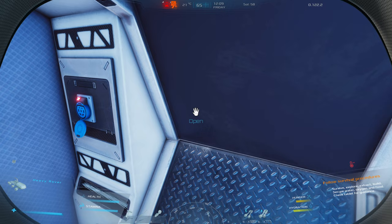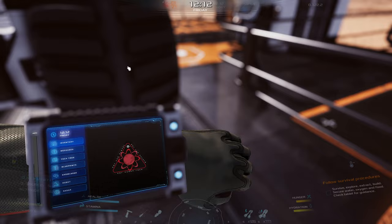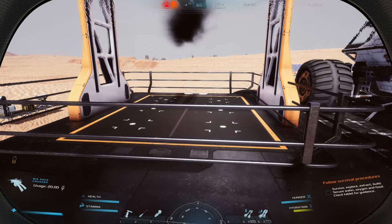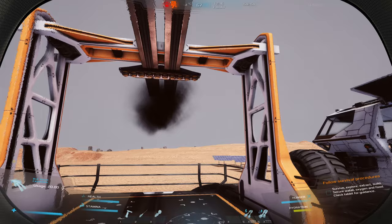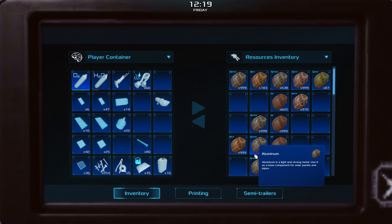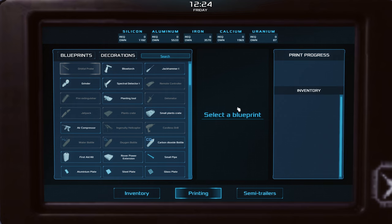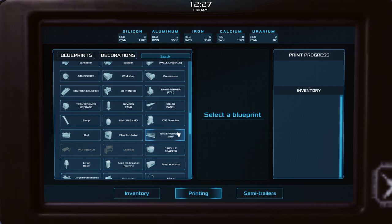We need a little snacky poo — we're getting hungry. Let's have some spaghetti. We need to fill up our water soon. Whoa, what's your problem? You're smoking — you were working too hard. Let's see what we have in terms of silicon. We got a decent amount, so we should have enough to finish up.